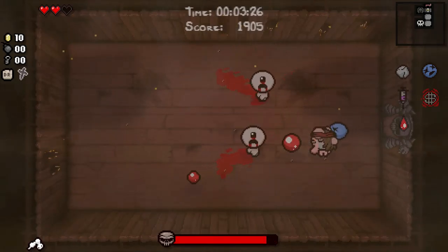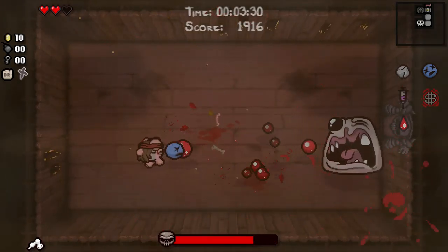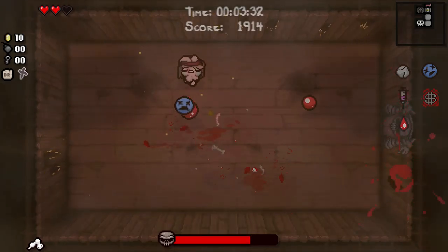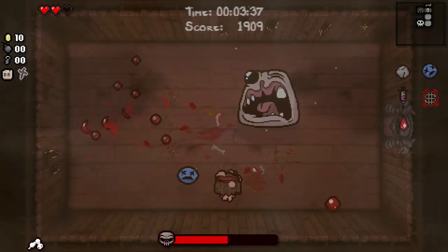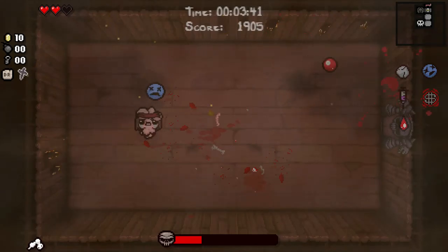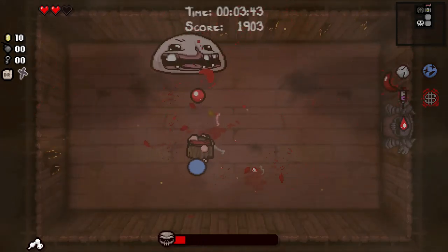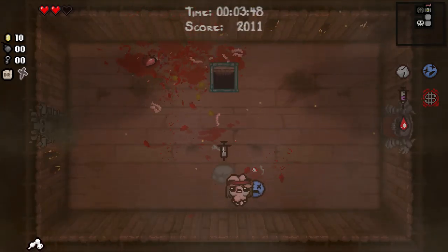If you have high damage, you don't necessarily need to worry so much about survivability, because you'll tear through enemies a little bit faster. Monstro here should be reasonably easy, but knowing me I'm going to get hit by a Monstro — that just happens, you know? You think you're doing really well, and then suddenly a stray Monstro shot beats you up in the face. But we're fine. No damage taken so far.